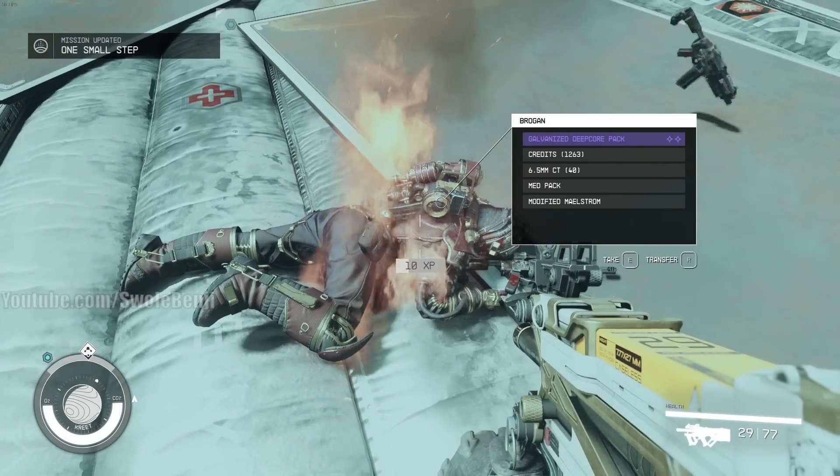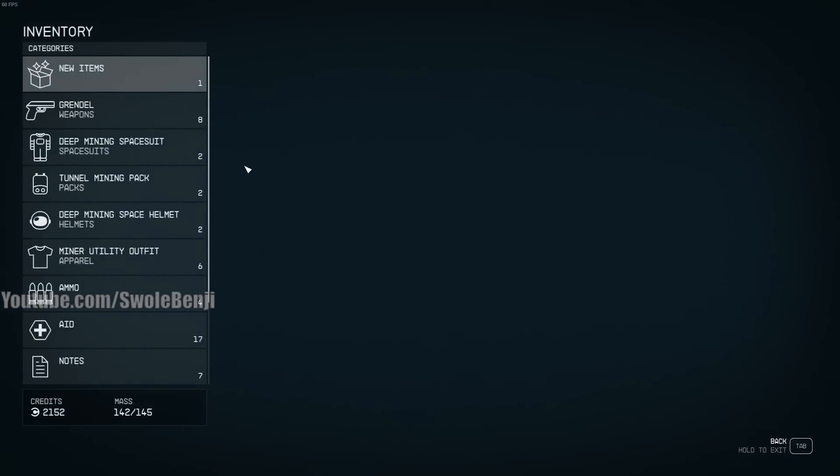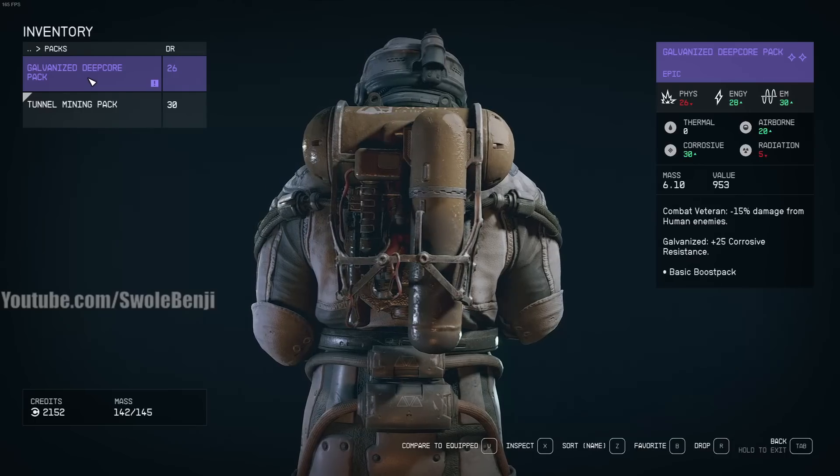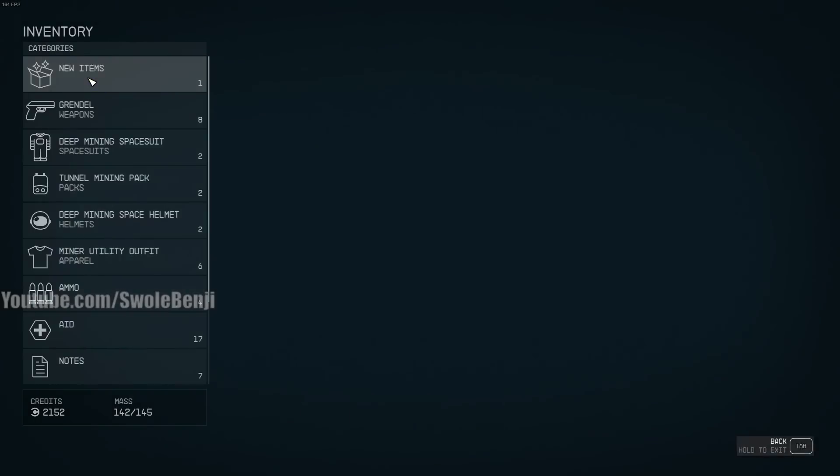A galvanized deep core pack. Let's look at that. Not as good as the last one we had — minus 15% damage from humans, corrosive resistance. It's not just packs that he drops; he drops weapons too.